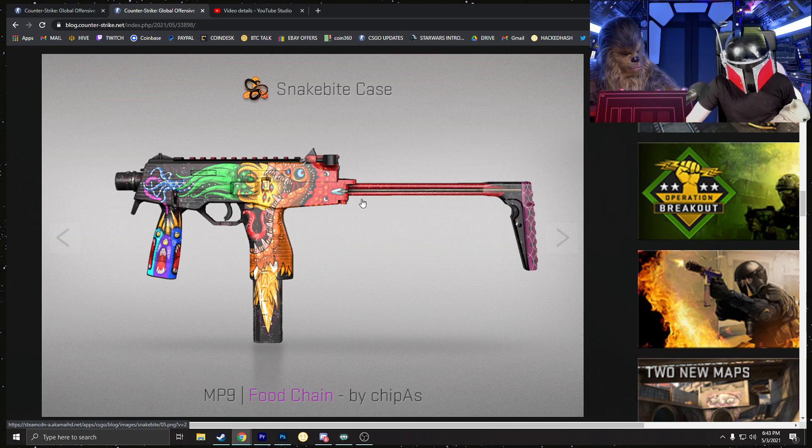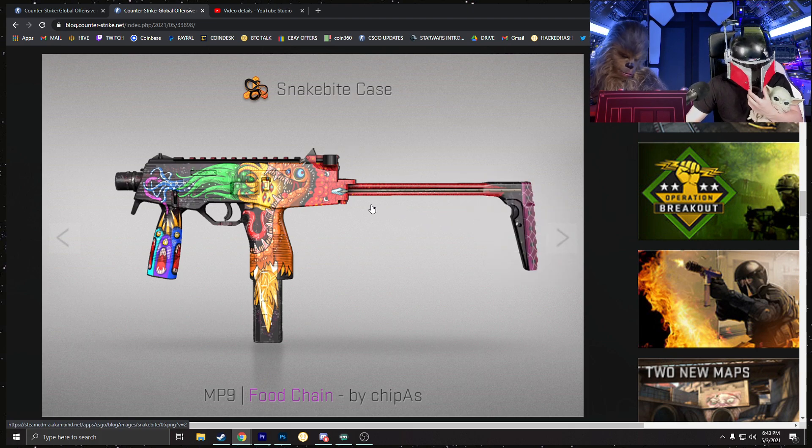The MP9 Food Chain kind of looks cool — it's one of the better-looking skins in the case, but I still don't think it has a lot of potential as a high-tier skin. This case feels like someone took acid — it's like someone at Valve picked through all these skins on a crazy night. The stock of the gun is red, pink, and black — three different colors — but you could put some crazy sticker crafts on this.